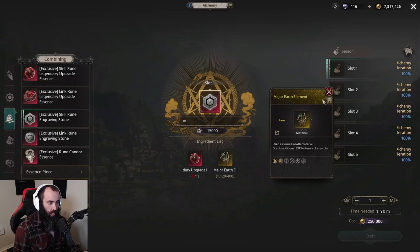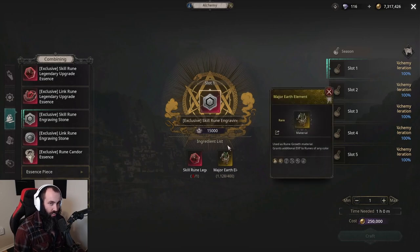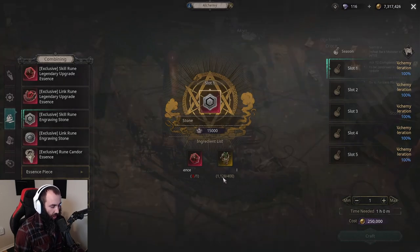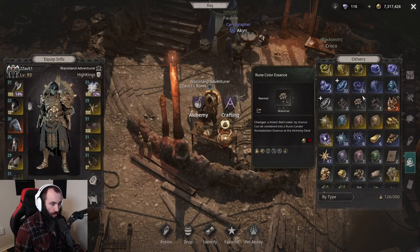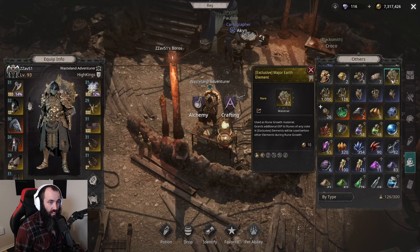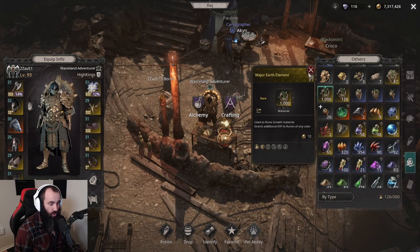It is important to note that for the major earth element, they must be the unbound, non-exclusive ones. For example, I have 1128 non-exclusive major earth element and 87 exclusive major earth element, but the exclusive ones do not get factored in — I cannot use those for crafting. Make sure you have enough non-exclusive major earth element for everything you want to do.